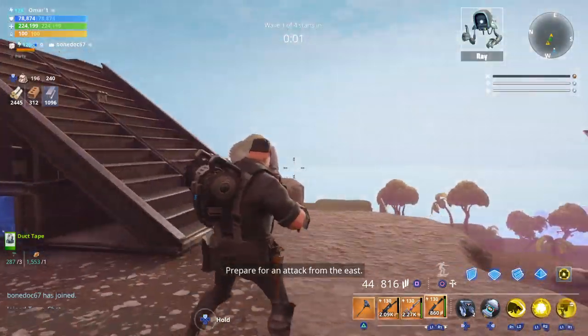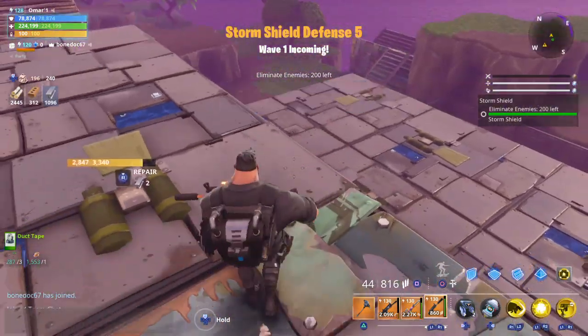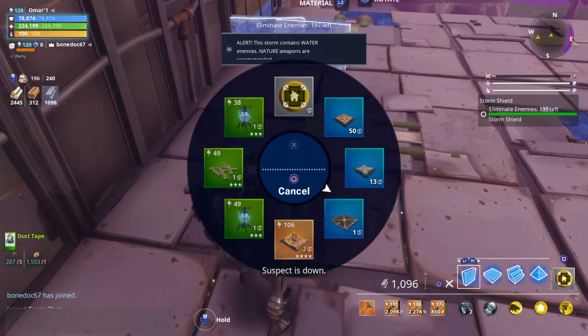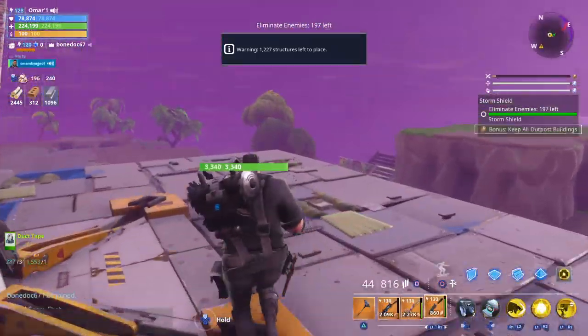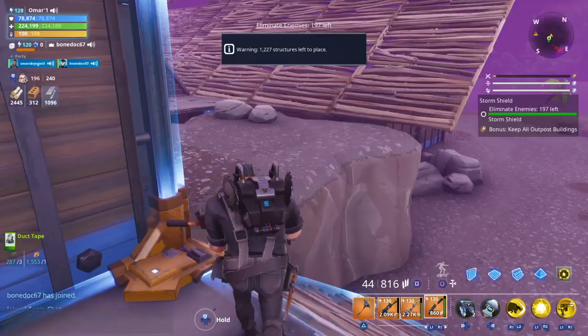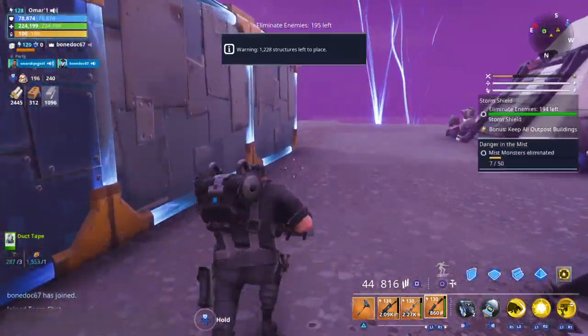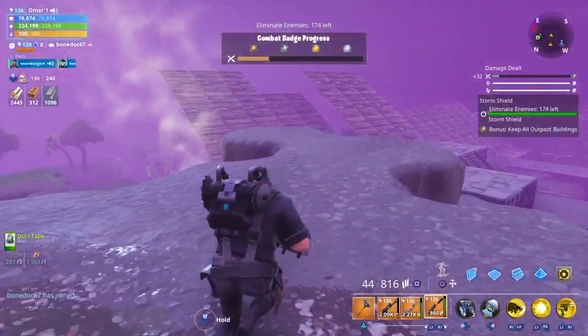Prepare for an attack from the east. I'm not gonna go down there, I'm just gonna put this on and leave so they don't attack. If you wanna shoot them, you can shoot from right here.